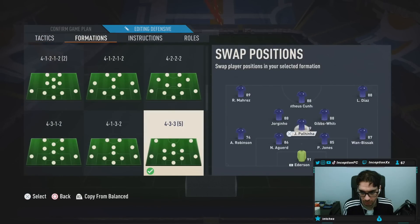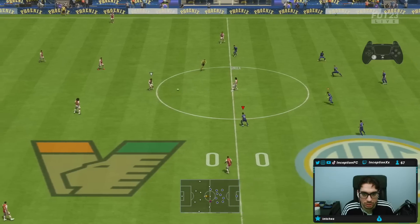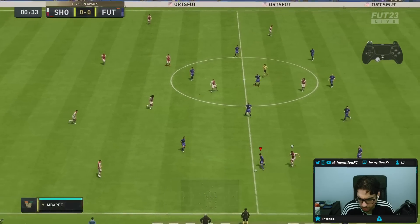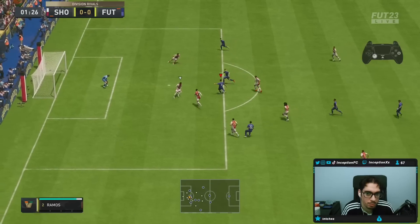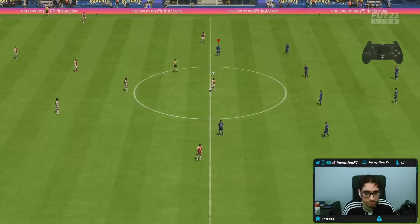4-3-3, playing Gibbs-White in that right center mid area. Let's go. We just start off right away — that's me giving him a shadow, you can see right there.